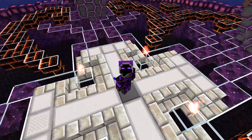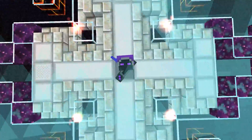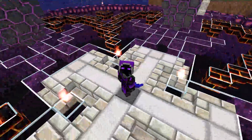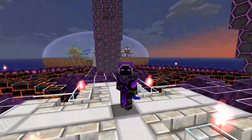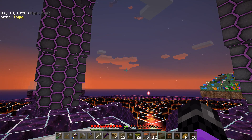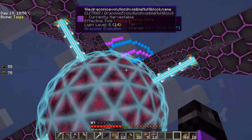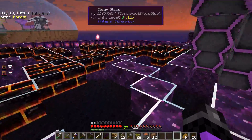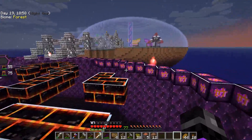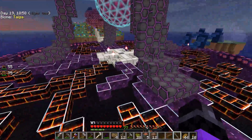This is Spawn. This is where you first show up, right here on the spot where I'm standing. A lot of work went into making this. The center island here, I believe, was mostly the work of Rogue, one of our staff members and friends here on the server.